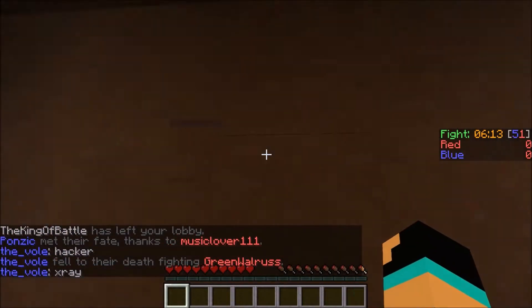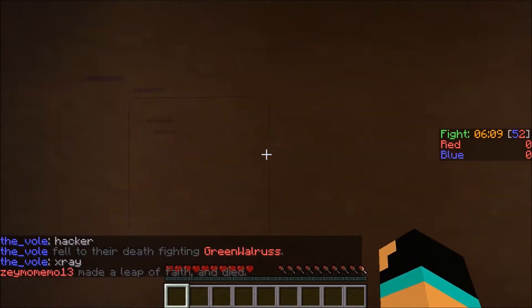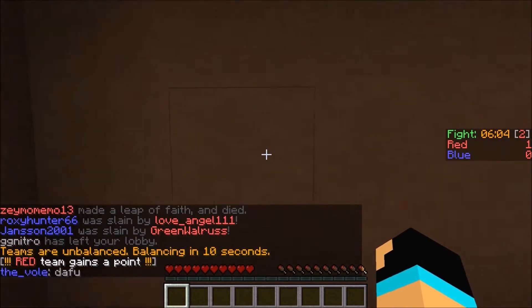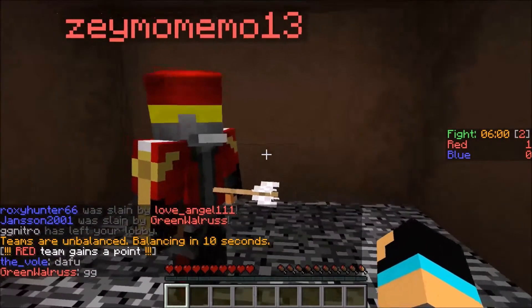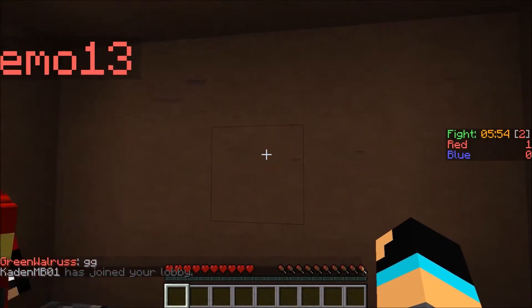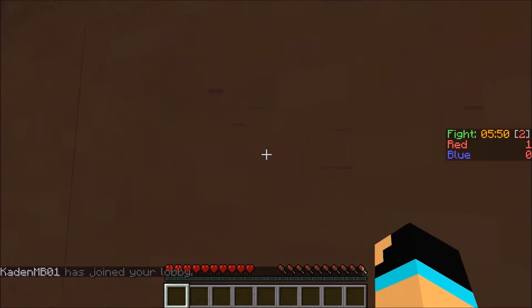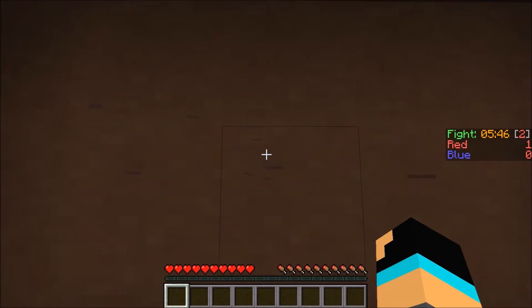There's a guy there — oh, there's two guys there. There's someone else in our jail; someone needs to let us out. Oh nice, we've got our points already — we're winning 1-0!